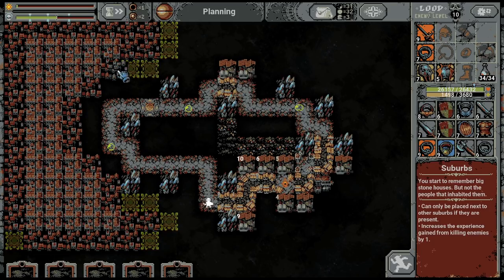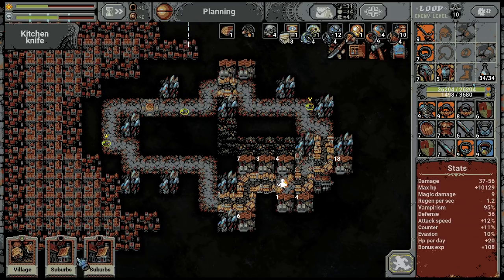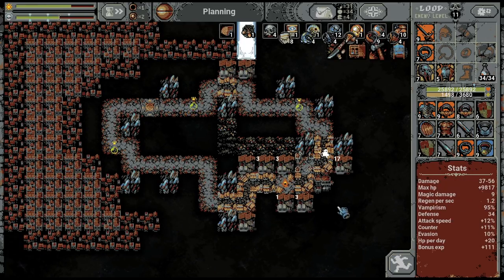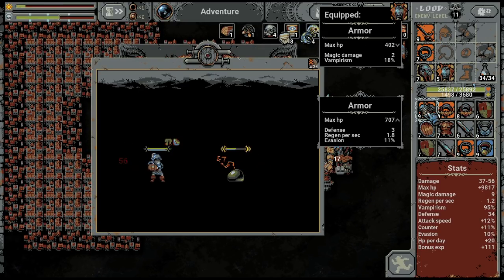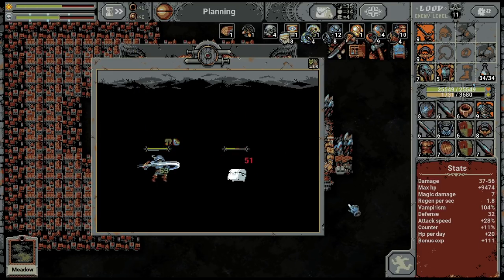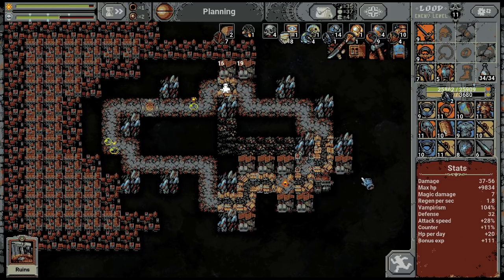The suburbs are going over — will I be fast enough with the suburbs? You know what, let's make a ring first. I know it's suboptimal but I want to make a ring before anything else. My eagle eye stopped at the right moment. I'm keeping the vampirism — I like vampirism. Let's get this ring and now we have 104 percent vampirism.